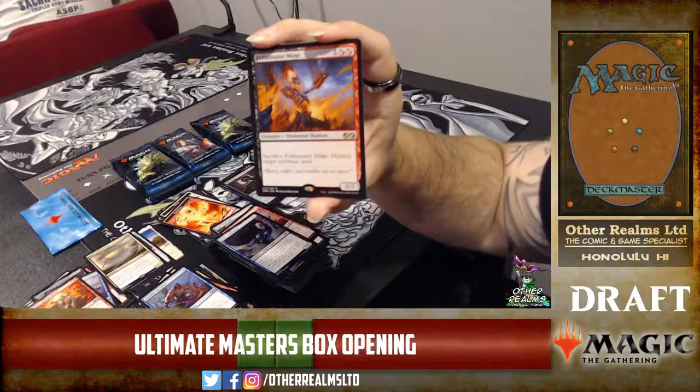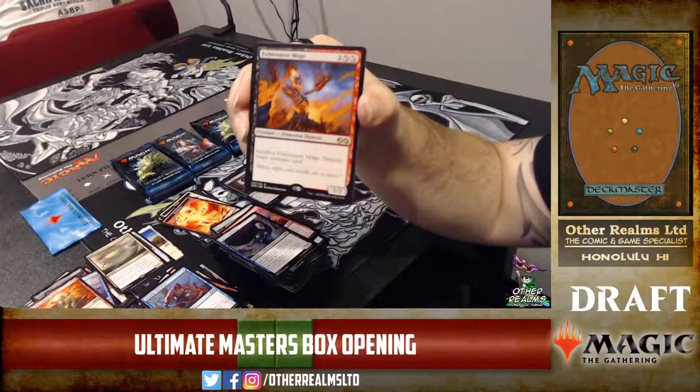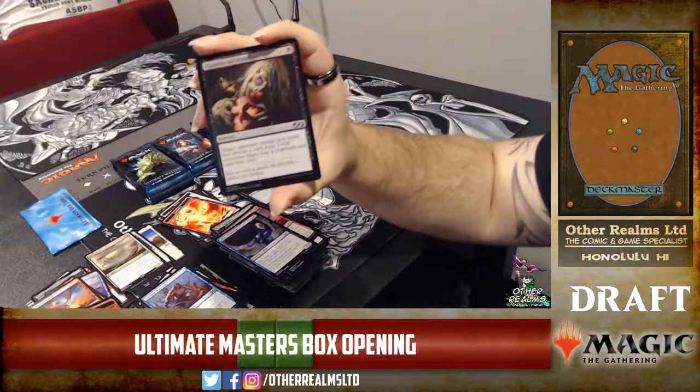Fulminator Mage — I forgot this was in the set! Three-mana 2/2: you can sacrifice it to destroy target non-basic land. It sees a lot of play in Modern, though less than it used to. Ghost Quarter and Field of Ruin have replaced it a bit. Fulminator Mage has fallen down a little — I still see it in like Mardu. And our foil is Fulminator Mage!